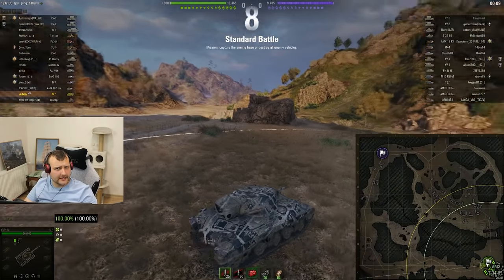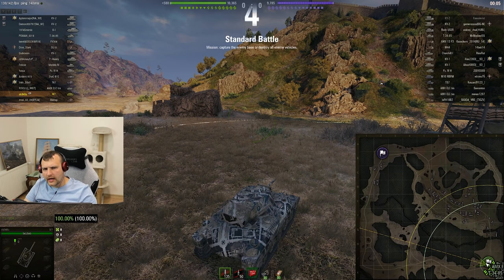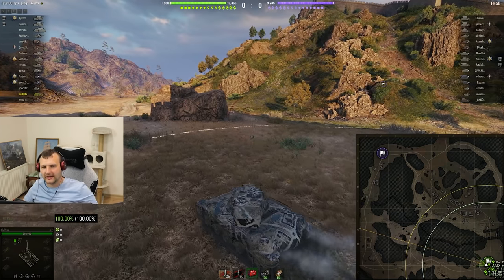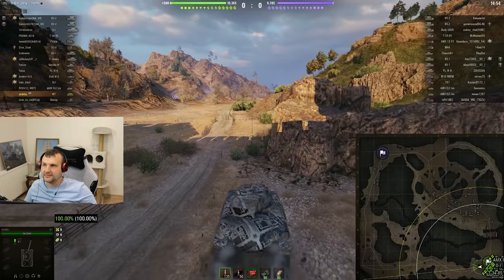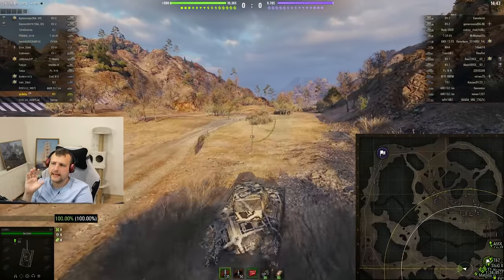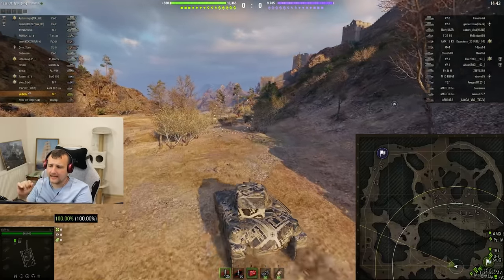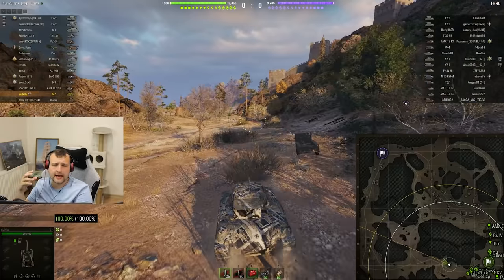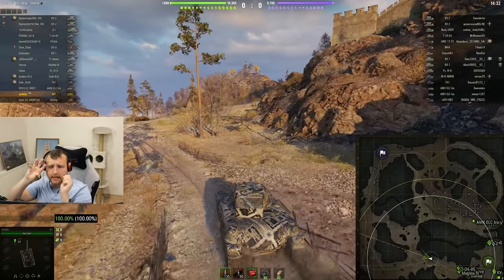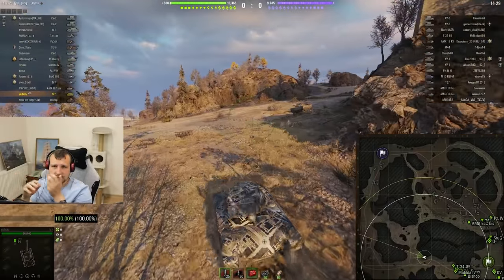Let's teleport to the next game - the best damage game with this tank. We had 3,300 damage with a 75 alpha damage gun, which is crazy. Now for the second game - one thing I truly want to highlight about light tanks: not all the time can you spot. Sometimes you need to do damage instead. For example on Tundra, what can you spot? Absolutely nothing. You need to switch your thinking from spotting to doing damage.